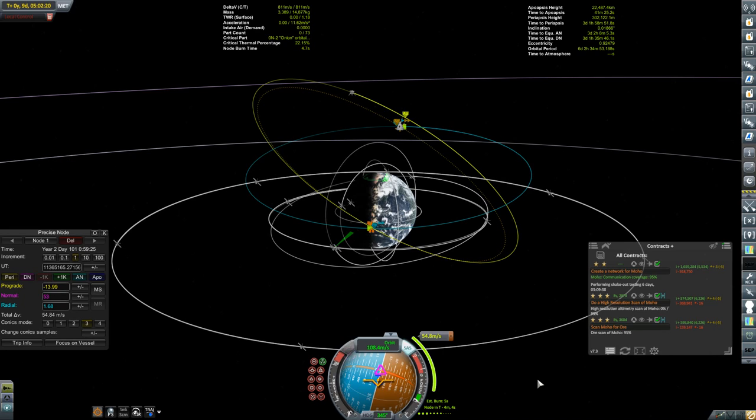It's got to enact some repairs and put in some fuel into it. In order to accomplish that, I need to make an inclination change. We're out here at our furthest reach from Kerbin, getting ready to make a 55 meter per second burn to change our inclination. You always want to make these types of burns far away from the parent body.